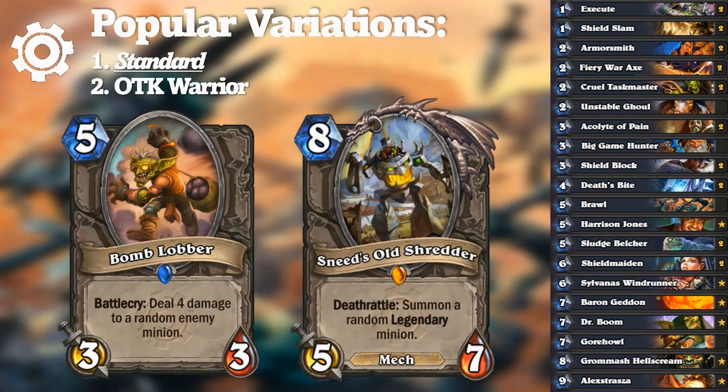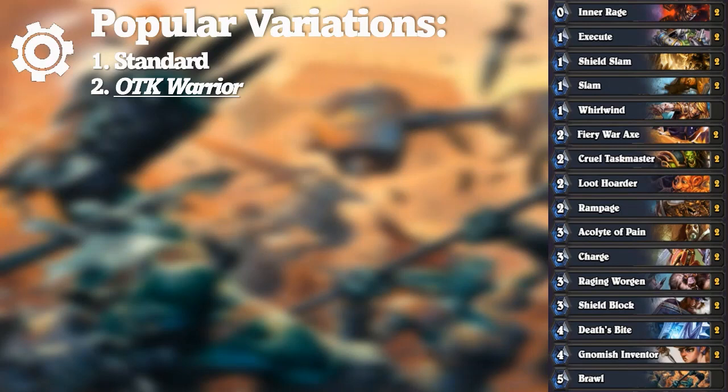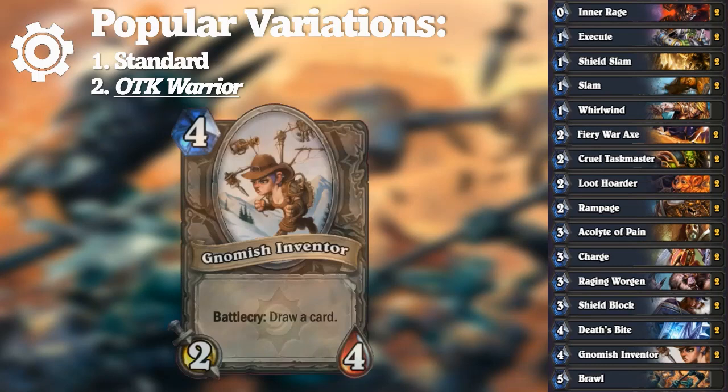OTK Warrior had no noteworthy inclusions this expansion, which was a problem. The deck disappeared off the radar until Tempest Storm Nira brought it back mid-expansion, with Gnomish Inventor now standard. But the same problems persisted — without tools to stall or draw cards cheaply, the situation was increasingly unacceptable. Tier 4.